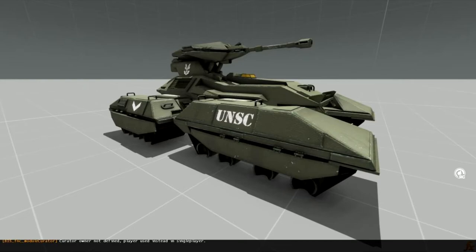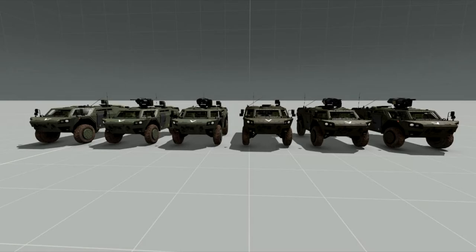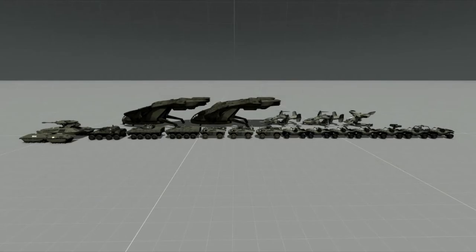We've also got custom vehicles Burgess is working on. In addition to a custom APC personnel carrier, we've got retextured LAVs from the base game that he's also redoing — turreted and non-turreted versions. He's retexturing them with an Army texture for his own vehicles, as well as a Marine version based off the Optray texture. So that'll probably be pretty popular with lore-friendly players. We've got some light armor vehicles too, and a big picture of everything lined up along with some action screenshots.